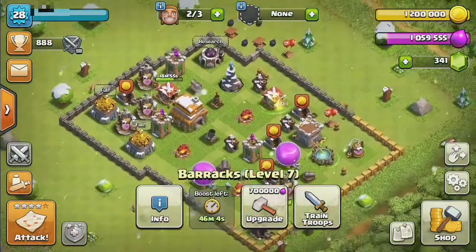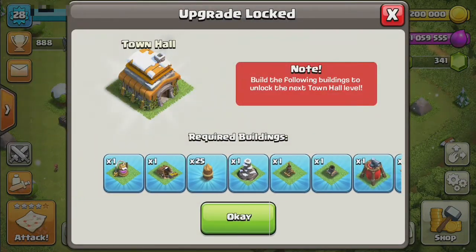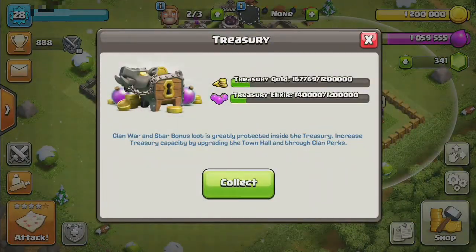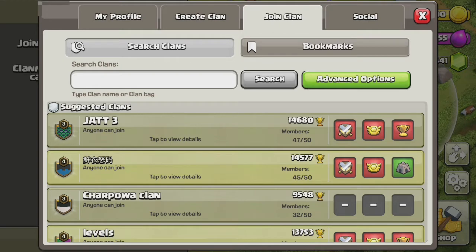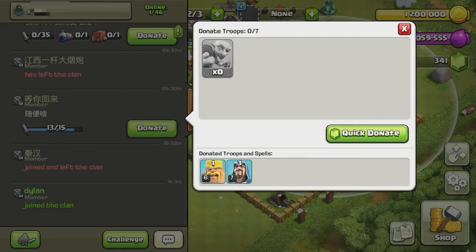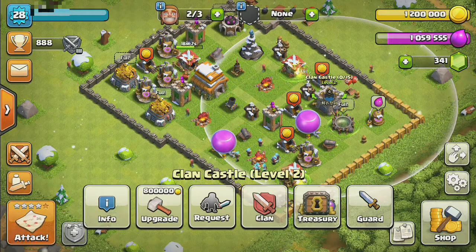I honestly can't remember what I needed, but let's upgrade that. We have to get all of those to upgrade my Town Hall. What was I going to upgrade though? Ooh, treasury. Wait, am I even in a clan right now? No. Hold on — join a clan. Should we join this clan? What do they want? Let's go.